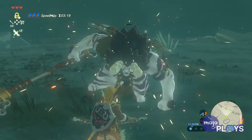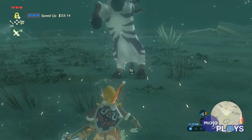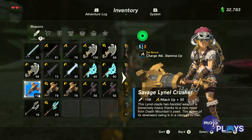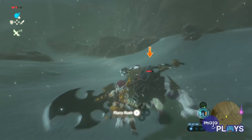These are obtained by defeating the strongest versions of Lynels, which are some of the trickiest and most difficult enemies in the game. However, getting weapons like a one-handed sword that's almost as strong as the Master Sword, a huge battering ram of a club, and a bow that shoots three arrows at once makes them well worth the tough fights.